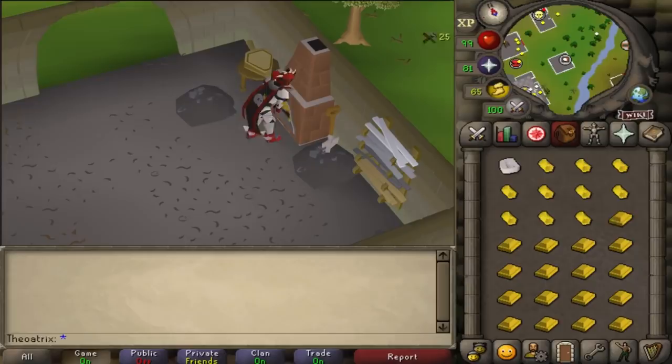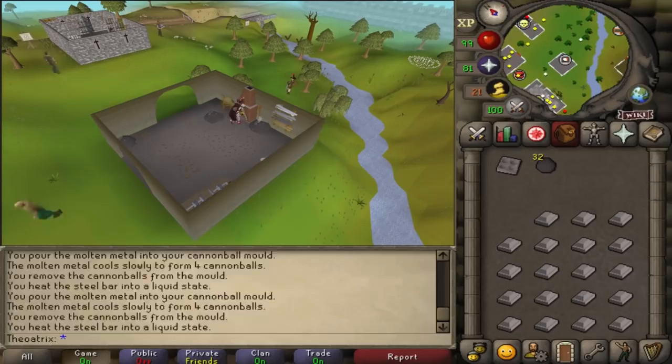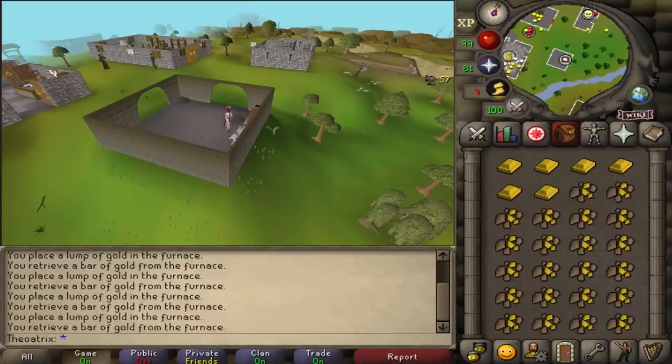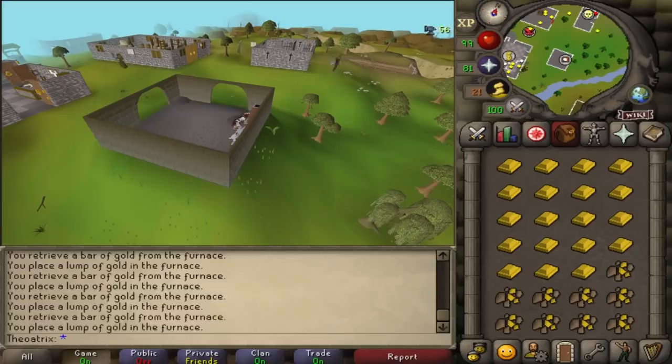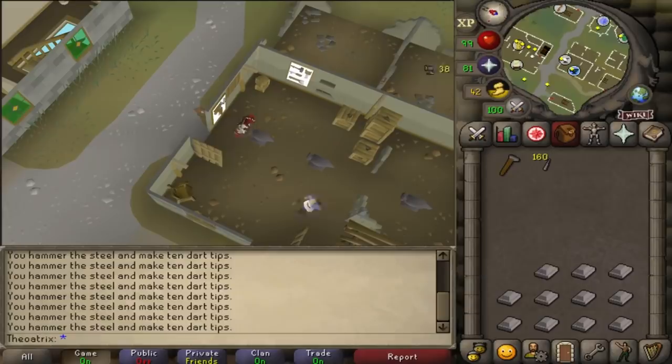Now for smithing, and by far the most AFK smithing method is creating cannonballs, letting you AFK for 2 and a half minutes at a time. The XP is minimal though, so it should only really be done as a moneymaker. Smelting iron or gold bars at a furnace is another decent AFK method, letting you AFK for a minute and 10 seconds per invent. You can also smith items that only require 1 bar at a time, like darts, bolts or knives, and these are usually profitable and let you AFK for over a minute as well.